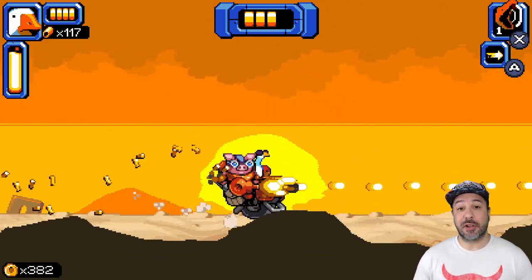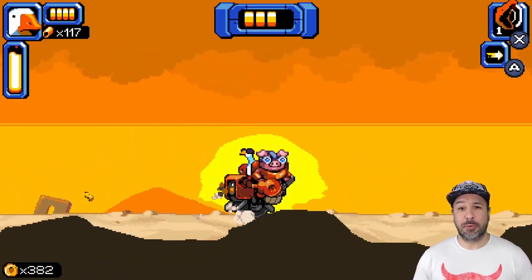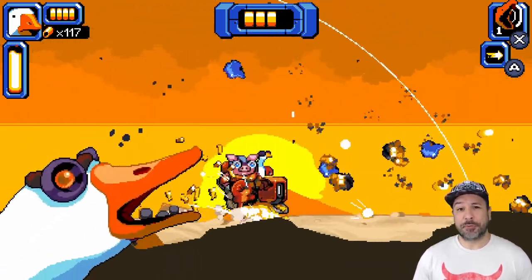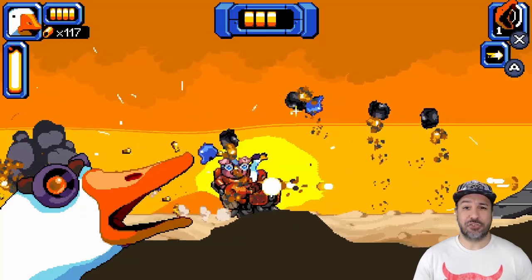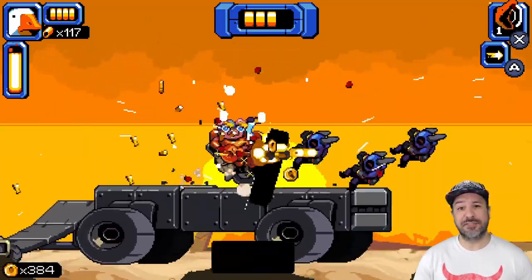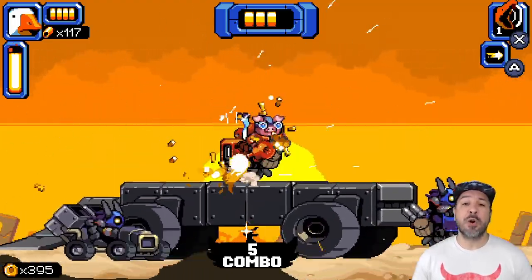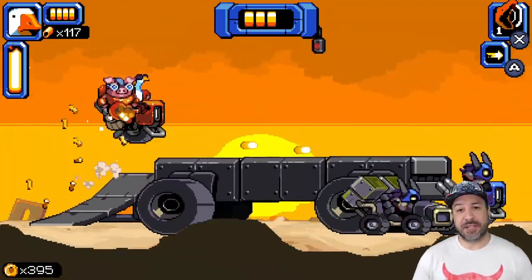Mighty Goose also offers a variety of weapon upgrades available through random drops or certain chests. These include a machine gun, a shotgun, a rocket launcher, and even a tesla weapon. All special weapons come with limited ammo — once you're out, you flip back to your basic weapon.